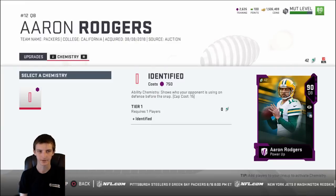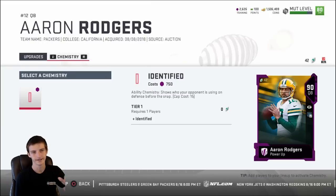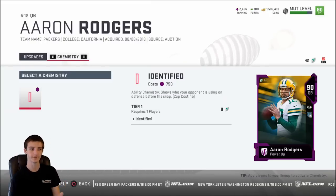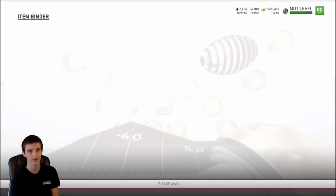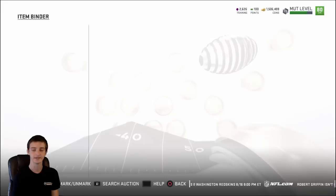At the end of the ability chemistry statement it shows the cap cost — I don't know why the little indicator doesn't display it more clearly, but it is there. It costs 15 cap. So ability chemistries individually cost cap — it doesn't matter if you have three players with the same chem, they're all gonna cost cap individually.